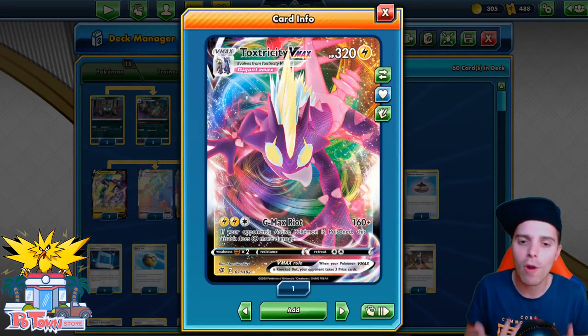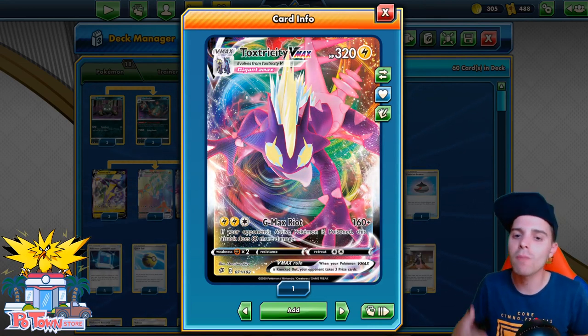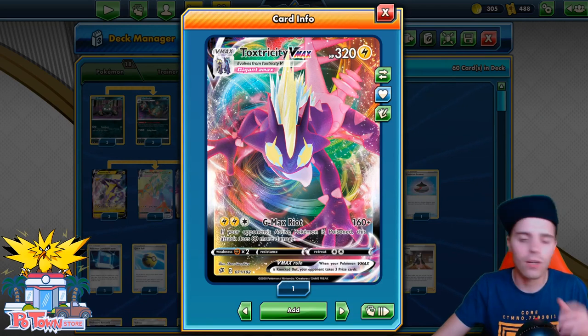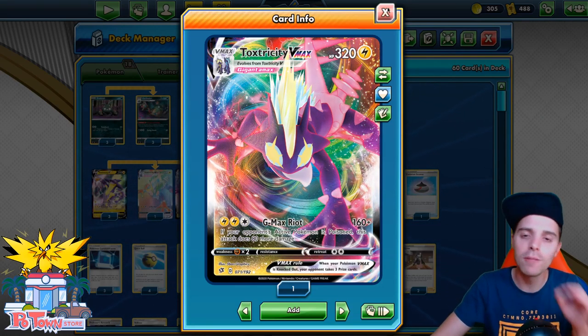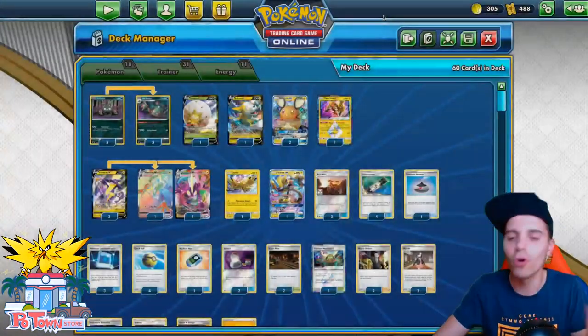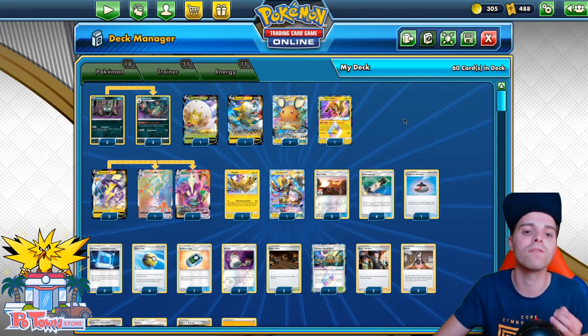This is a new archetype coming from Rebel Clash and I'm very excited to try this one out. It has GMAX Riot, being able to smack 160 damage, and if the active Pokémon of the opponent is poisoned, we're actually smacking 80 more damage — so that's 240 with the poison tick, 250 with one Electra Power, 280 with more Electra Powers in the mix, and you can even one-shot VMAXs at one specific point in the game.